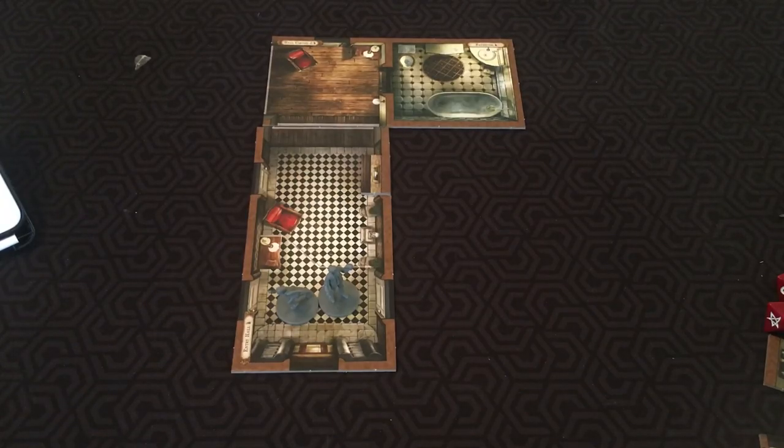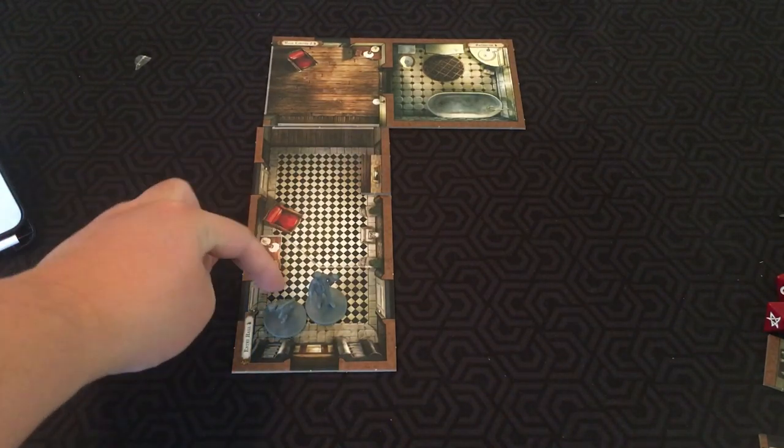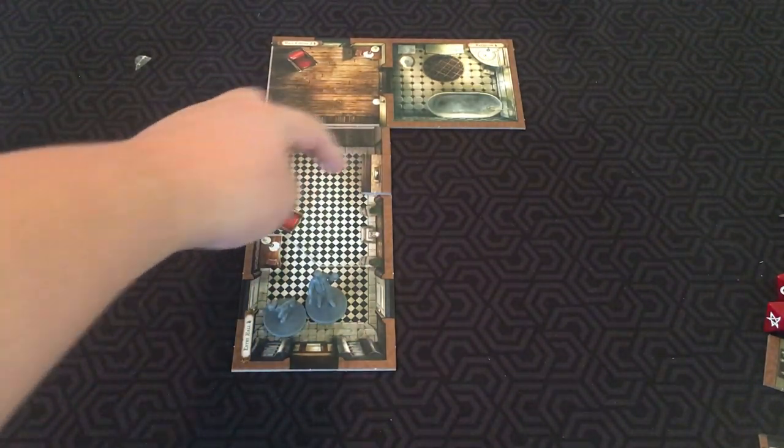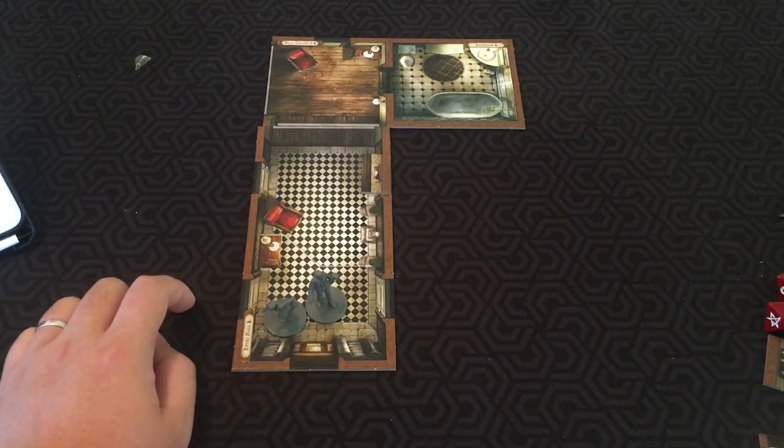During the investigator phase, each investigator performs up to two actions. Performing actions is the primary way investigators move about the game board and interact with their surroundings. You can take turns in any order. On your turn you perform up to two actions, then the next player takes their turn. You can move up to two spaces, moving one space at a time to an adjacent space. You cannot move through walls or impassable borders unless an effect specifically allows it.